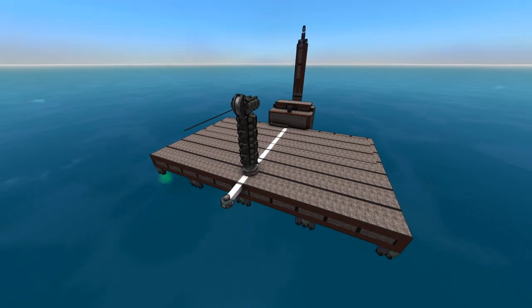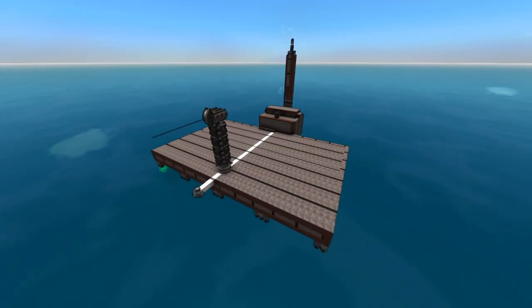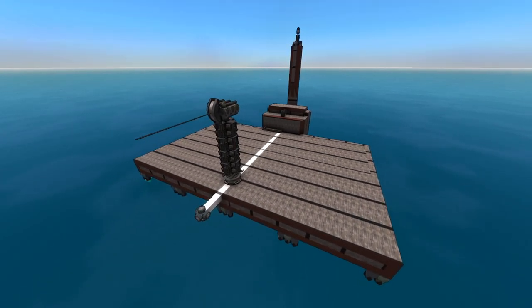SeaWiz is an acronym for Close-In Weapon System, and in the context of From the Depths that usually means a weapon system — be it missiles, advanced cannons, lasers, or even CRAM — that shoots other projectiles. The projectiles it can shoot include missiles and CRAM shells. Yes, you can have a CRAM SeaWiz that shoots down other CRAM shells — I have seen it done.